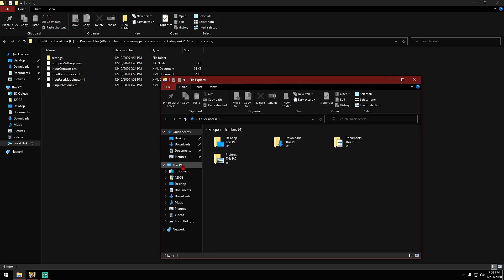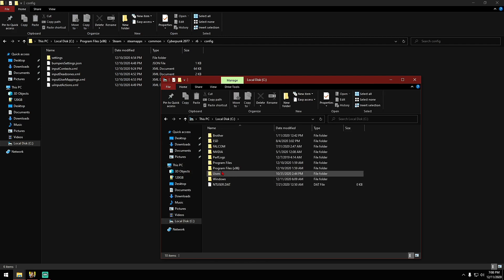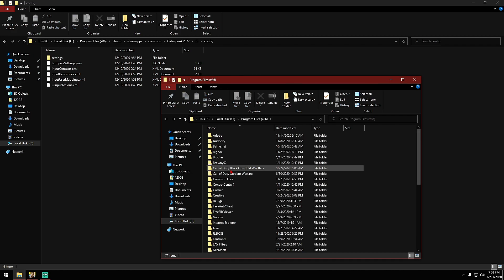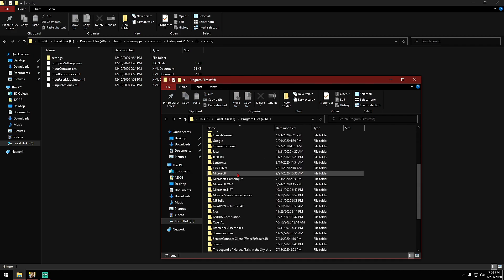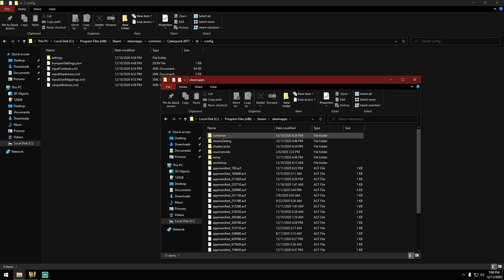From here, we can go to This PC. From This PC, we go to Local Disk C. Then we go to Program Files (x86). Then from there, we're going to navigate down to Steam. Then from Steam, we go to SteamApps, and then from SteamApps we go over to Common.